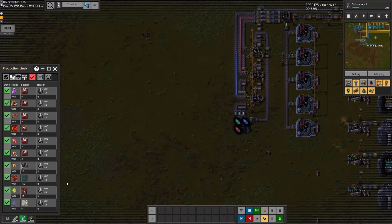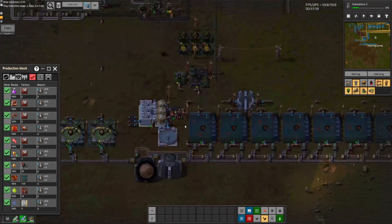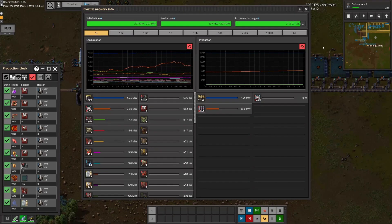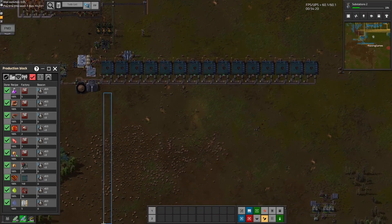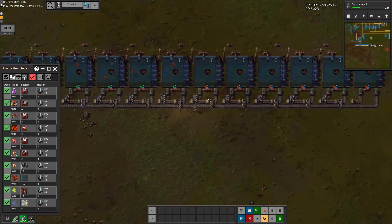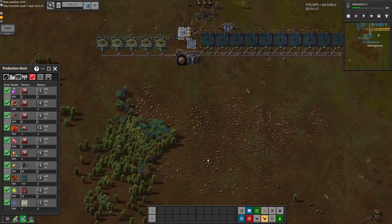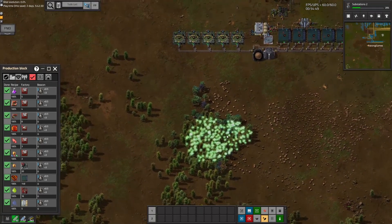We also need to scale the artificial fish water — say that 20 times fast — and produce more purified water. Things are slowing down, but we have extra power. This is set up in a row of 15, so we just need to scale it nine more times to give us the 150 — technically 149 — we need. Let's go ahead and scale up the fluid side of things, setting up all our supporting infrastructure. It will take some time for things to fill up, but we should be able to get everything flowing sooner rather than later.